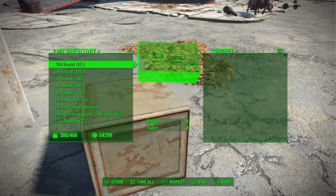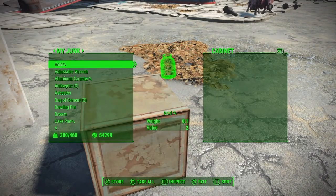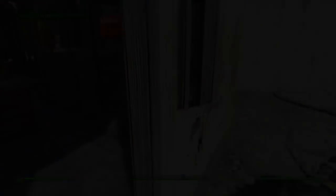First of all, what I'm doing is just emptying out all of my workshop, everything out of my workshop into a cabinet, just so you know how this glitch works. But you don't have to do this — this is not really a step, just showing it so it's more clear for you.